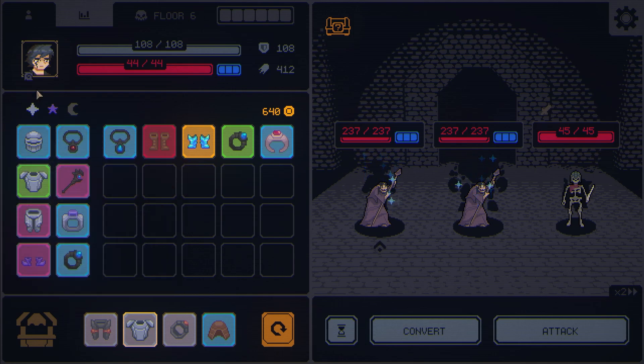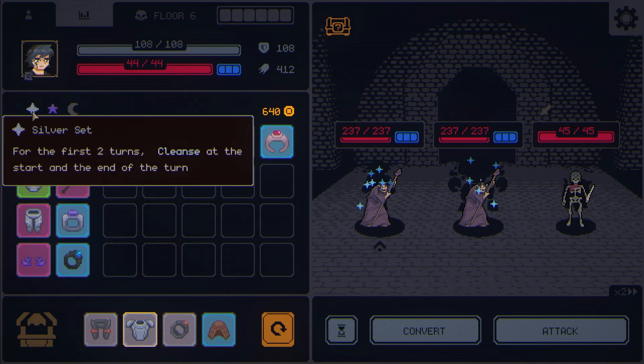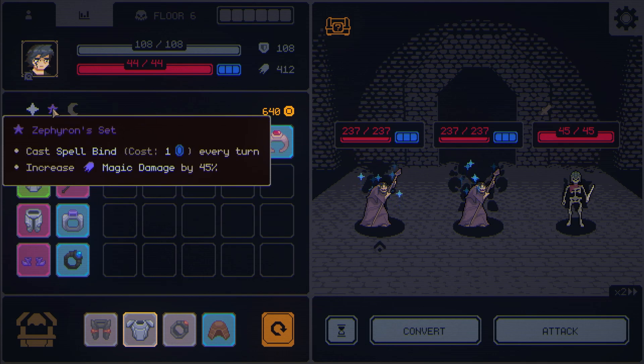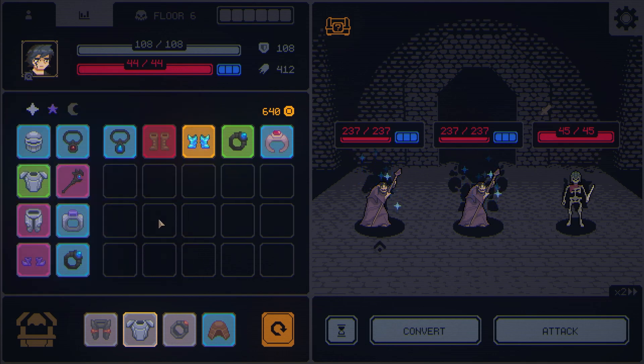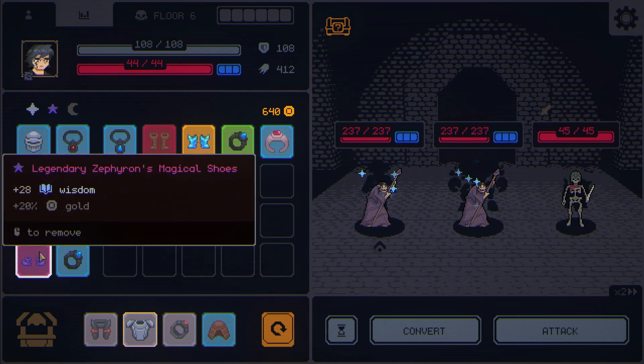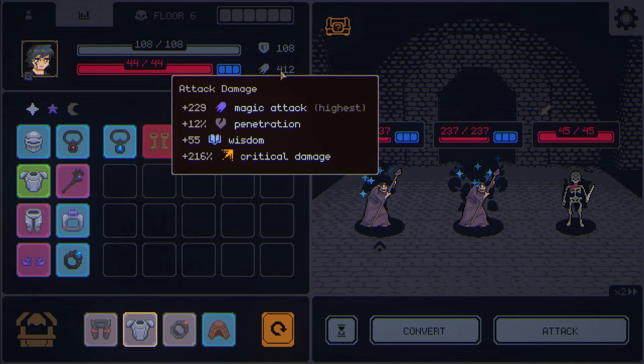What we've built so far: we have the silver set which cleanses — for the first two turns it cleanses any status effects that we might get. We have Zephyron set happening, and I realize the only Zephyron thing we have are these magical shoes. They are giving us a lot of Wisdom, and Wisdom counts towards our attack damage because we have magic attack.